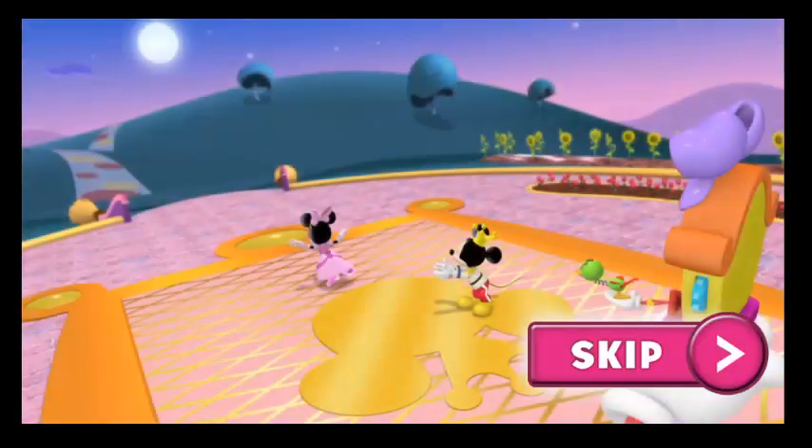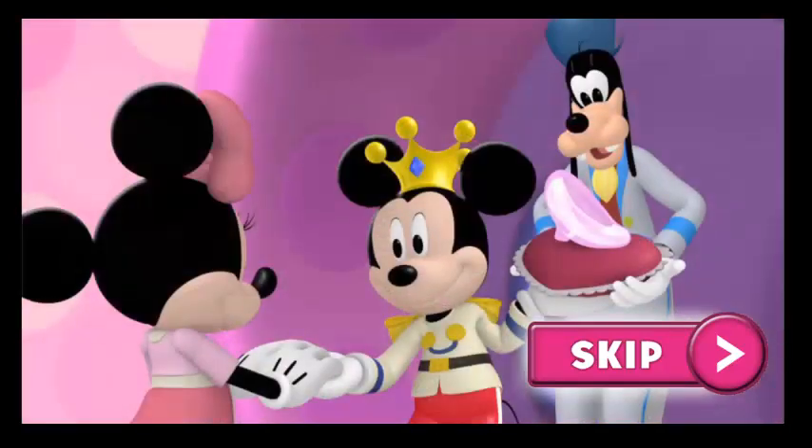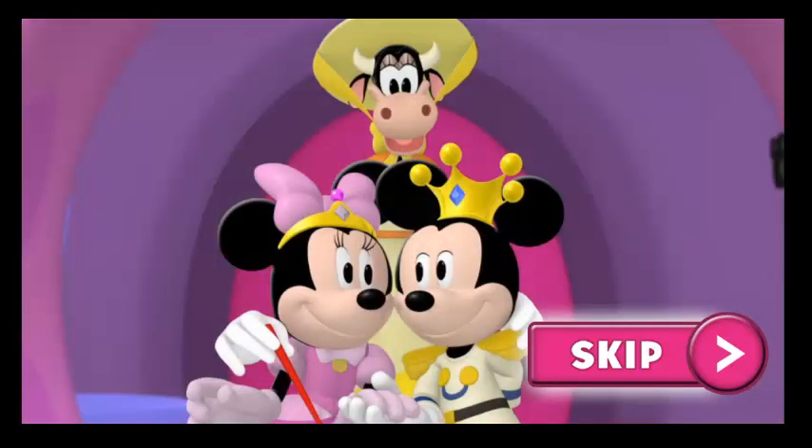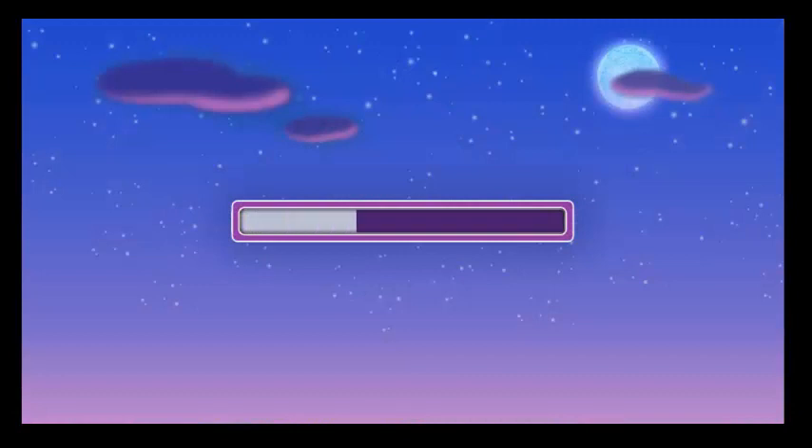Prince Mickey and Princess Minirella danced and danced. But then the clock struck midnight, which means the magic spell was going to wear off. As she ran back home, Minirella lost one of her glass slippers. But Prince Mickey found it and brought it to her. They danced together again and lived happily ever after. You did it! You got Minirella to the ball!